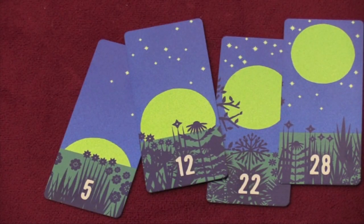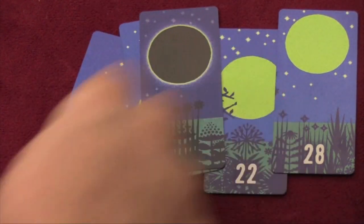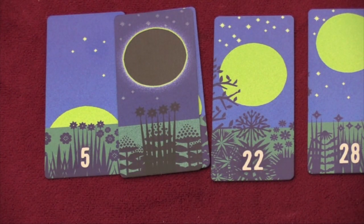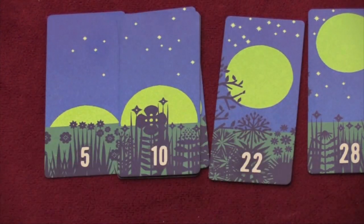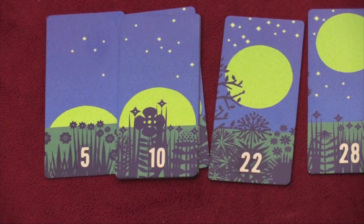You can also play an eclipse card on yourself or on your opponent. When I play an eclipse card, I can put that anywhere and it goes on top of another card. So now I'm basically forcing my opponent to play a number that comes between five and 22, which here they can do easily because they have a 10. But what if that was a five and this was a seven and they played an eclipse? Now I'm in trouble, and so that can be problematic.